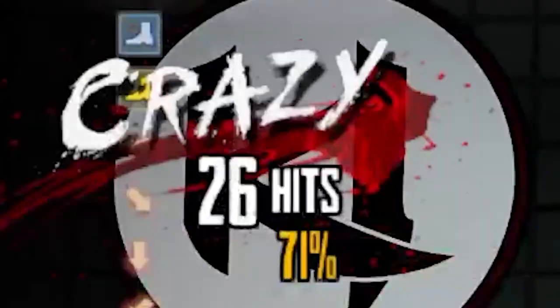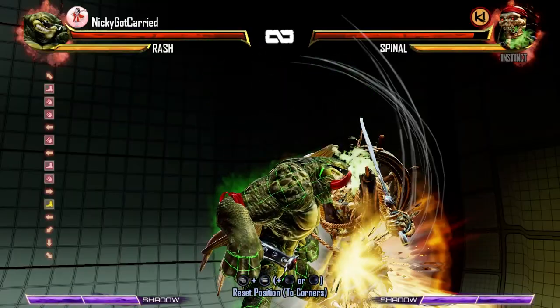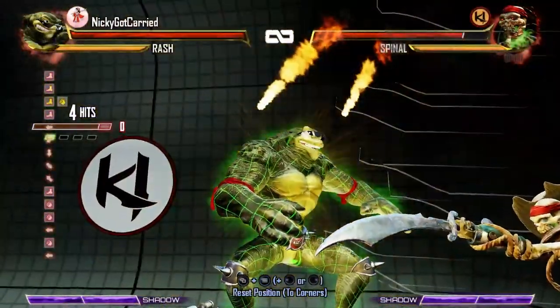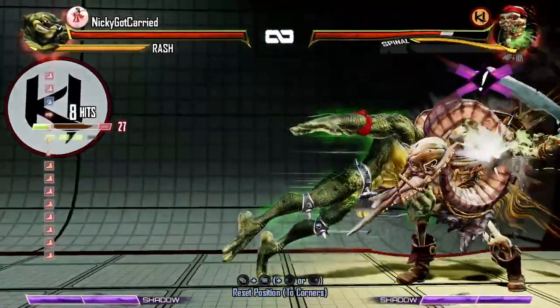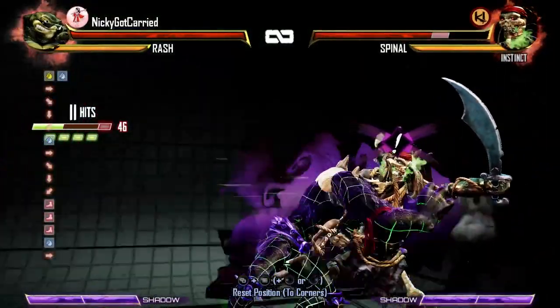You what?! That is absolutely absurd — 71% without any additional potential damage, just counterbreaking an opener with Instinct and 2 bars. If this isn't an indicator of how much broken stuff is actually left in this game, I don't know what is.